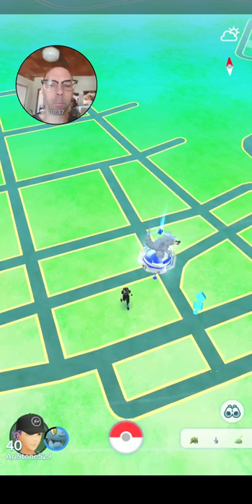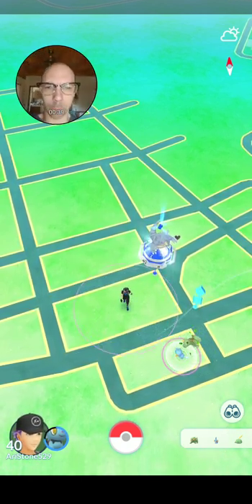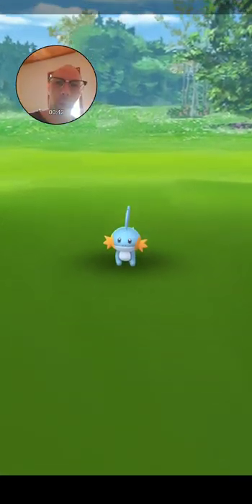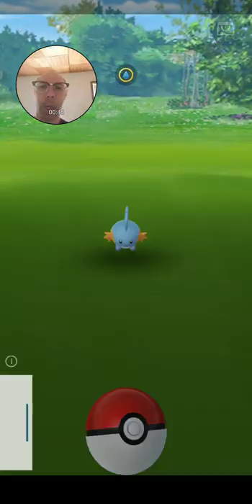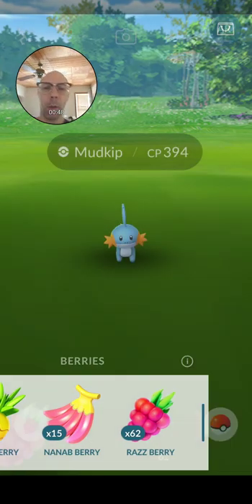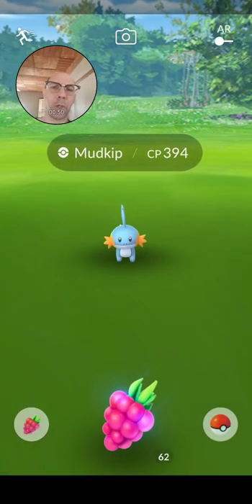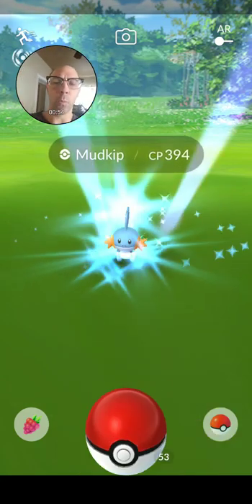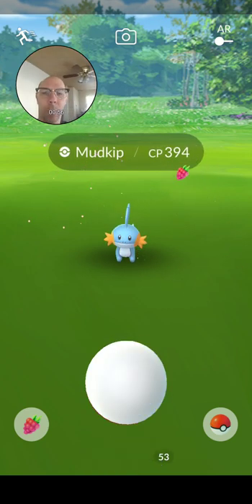So if we just walk around, we can get into an area. There it is. So what we do, we click on the Pokemon. Best thing is to feed it a berry. When you feed it a berry, we see it has a CP of 394. So we'll click on it and feed the berry.